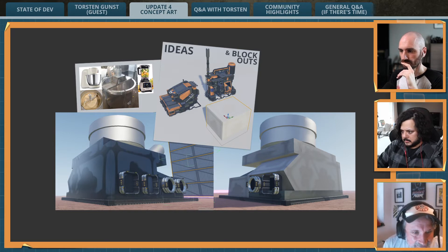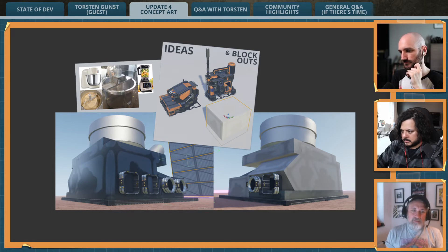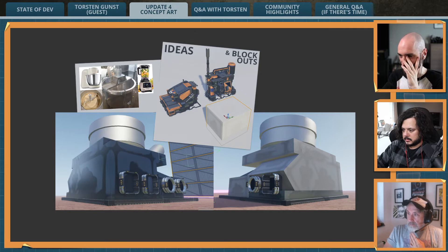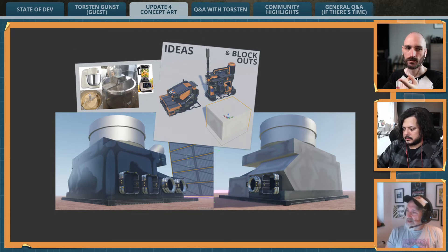We did this block-out that you see here. We usually do that in Unreal editor, just blocking out using basic geometric forms to come up with the size and essentially the boundaries for that building. Interestingly, you can definitely see the blender there even in the block-out — it's like a silhouette. The basis is there; it's a reality check to see if that size even makes sense.